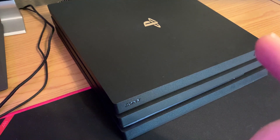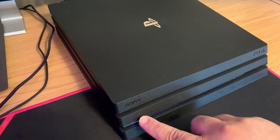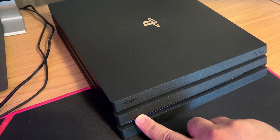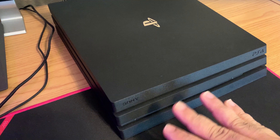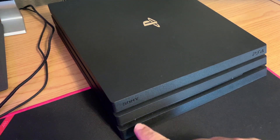The first thing you want to do is shut down your PS4. As you can see, it says press the power button for one second until the system beeps to turn off. Go ahead and push that power button, then wait until the white pulsing light turns off completely before you proceed.